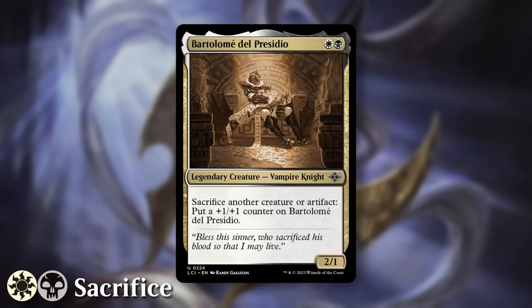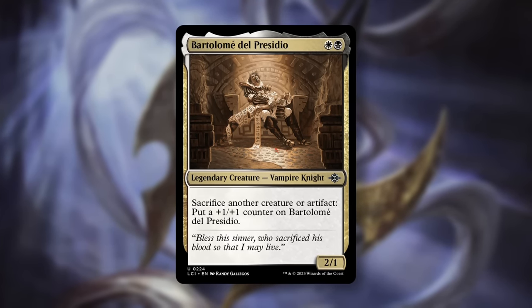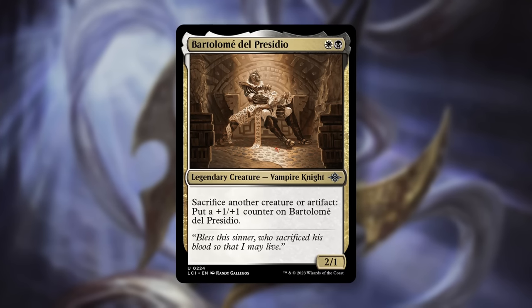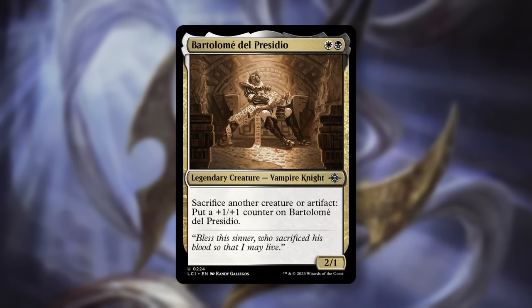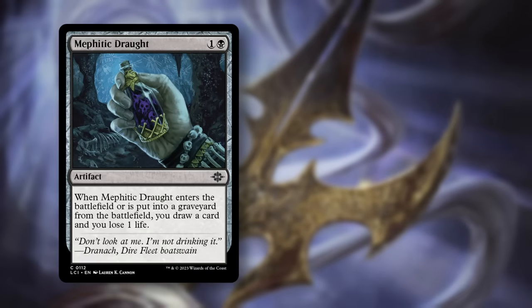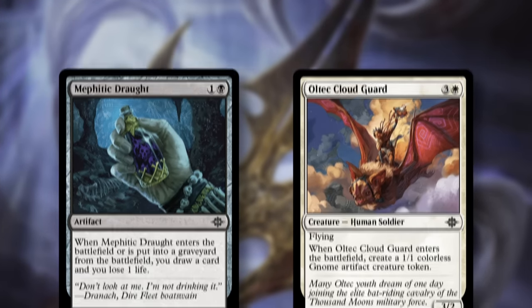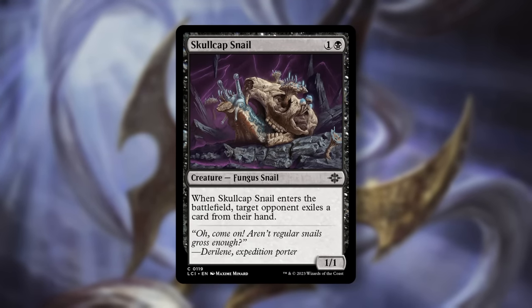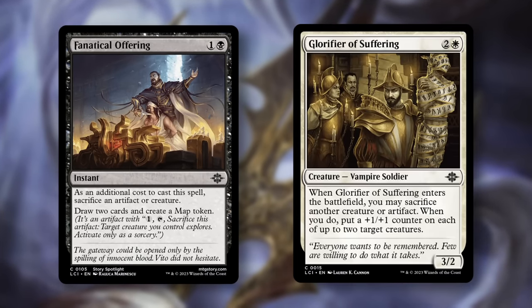Next up is White-Black Vampire Sacrifice, and its signpost uncommon Bartolome. For White-Black, we get a 2/1 Vampire Knight. Sacrifice another creature or artifact, then put a +1/+1 counter on Bartolome. Use Mephidic Draft, create Gnome Tokens with Oltec Cloud Guard, and cast value creatures like Skull-Capped Snail that don't mind being sacrificed to other effects like Fanatical Offering or Glorifier of Suffering.